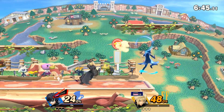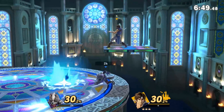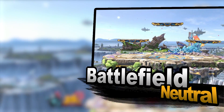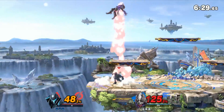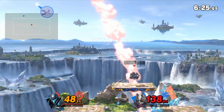In a two out of three format, you can get the biggest edge if you know how to properly stage strike and ban. So listen closely. Let's start with Battlefield. Characters that have up-air chains are really good on Battlefield because they can get a lot of combos.